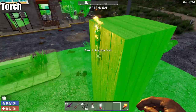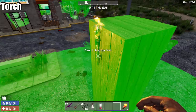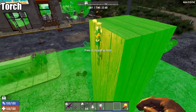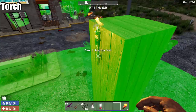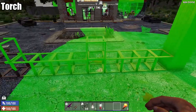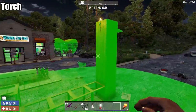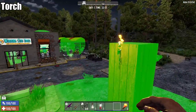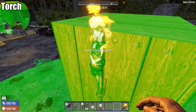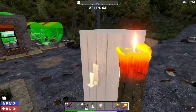Next we're looking at the basic torch. You start the game off with one, they're easy to find and easy to make — this will be your main light early on. However, there's a caveat: it is one of the highest producers of in-game heat towards the heat map. So if you deck your base out with torches you're probably going to get a lot of screamers. As far as light goes, it extends about 9 to nearly 10 blocks. Not super far, but given how easy they are to find you can't expect them to be too powerful.